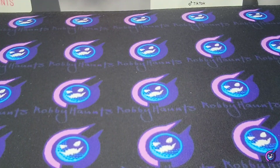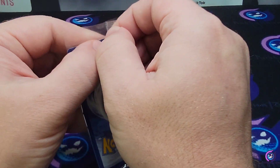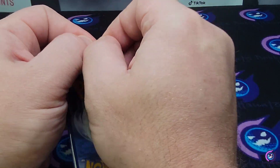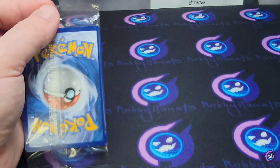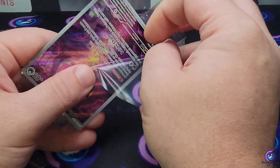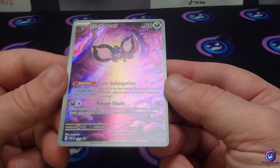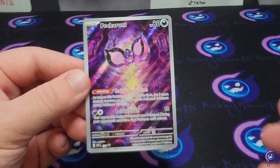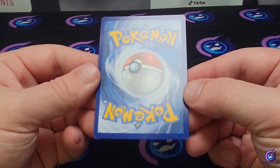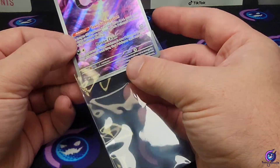Let's look at this promo — I can never open these things. I honestly hate opening them; I feel like I'm going to destroy the card. We'll use the little knife. Centering on the promo is actually pretty good. Cards are in pretty good shape — we'll take that.